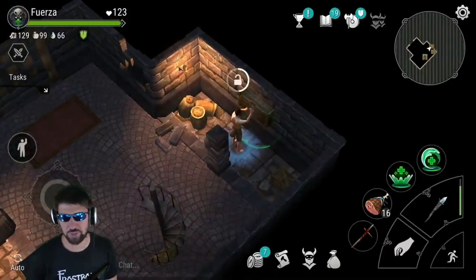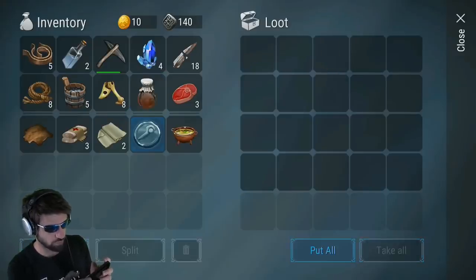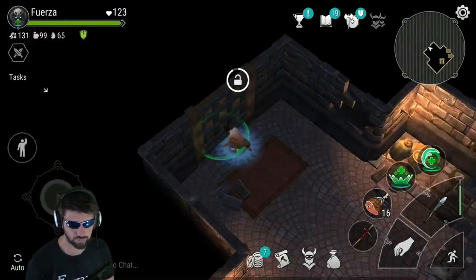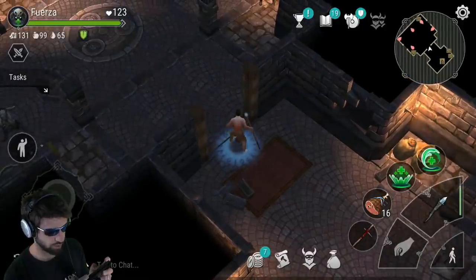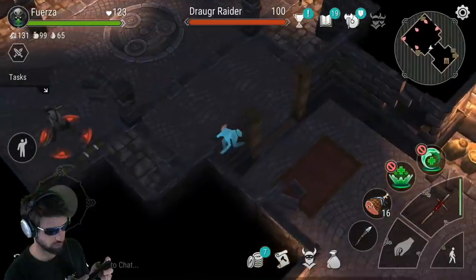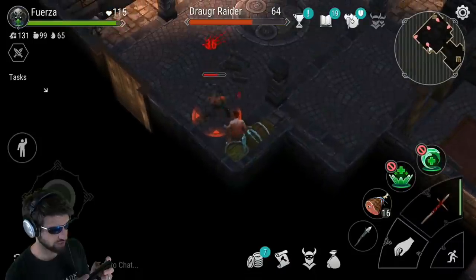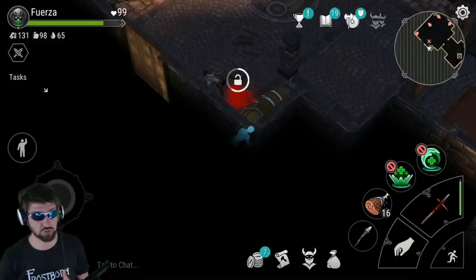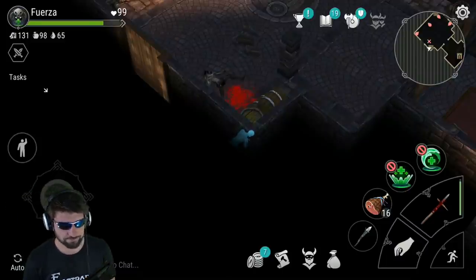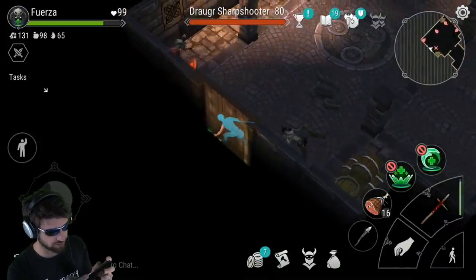I'm going to put those pants on to save inventory space and they're not expensive to make. We are at the Bull tomb. If you have not seen my video on the 20 versions of tombs, you've got to check it out — it's going to give you a clear picture of what all the tombs are about. The Bull is one of the most lucrative tombs in the game.